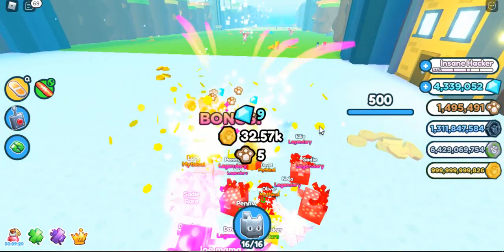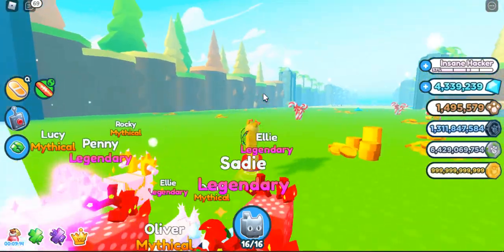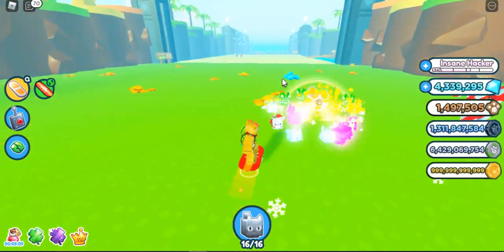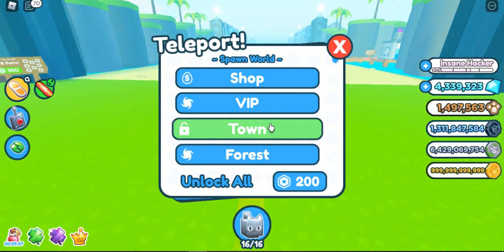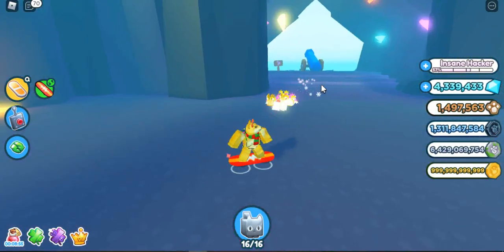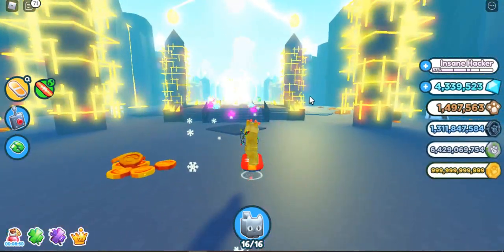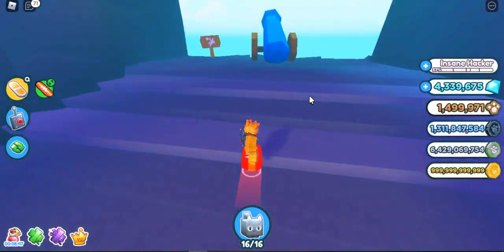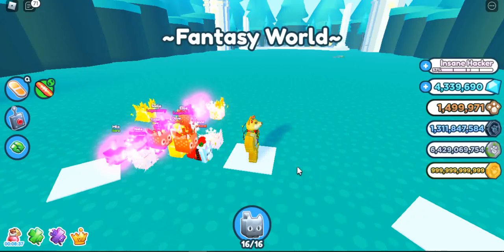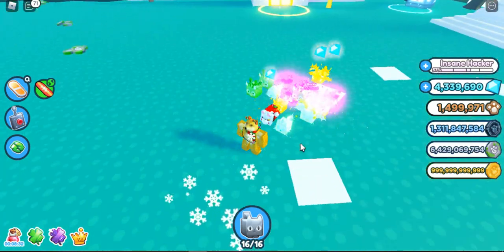Once you have enough coins from collecting, you can buy the next area and just keep repeating that - keep repeating it - until you get over here, where you have to unlock this by grinding that big fat chest over there.